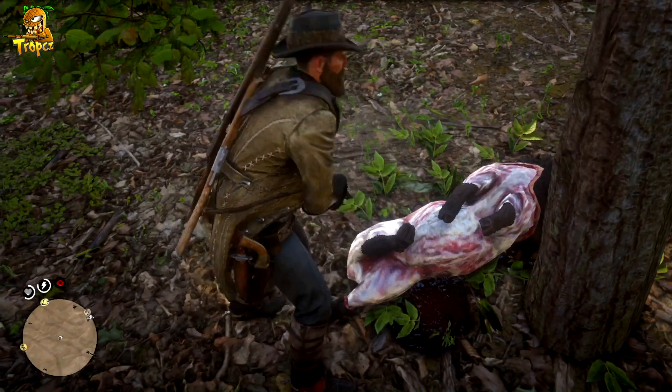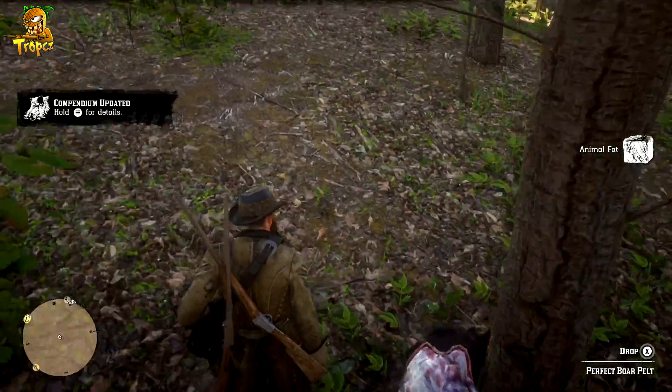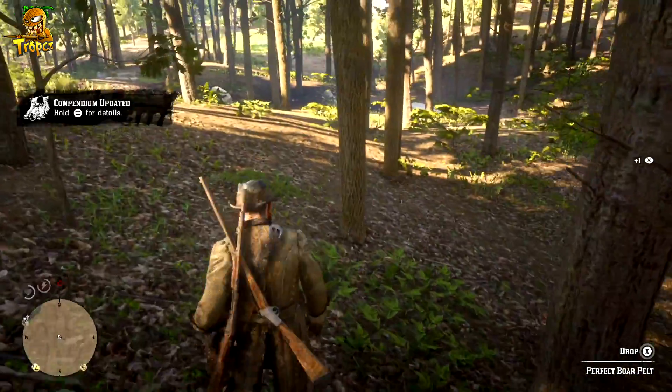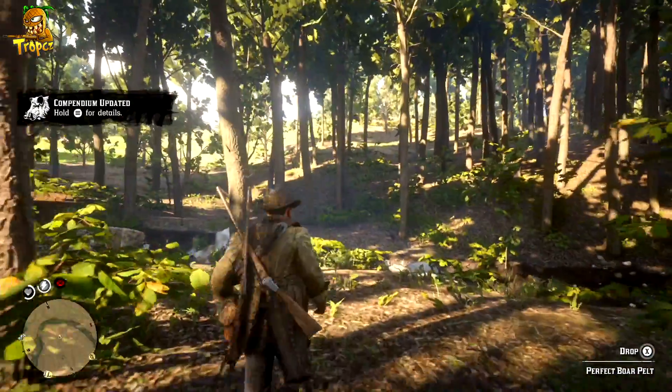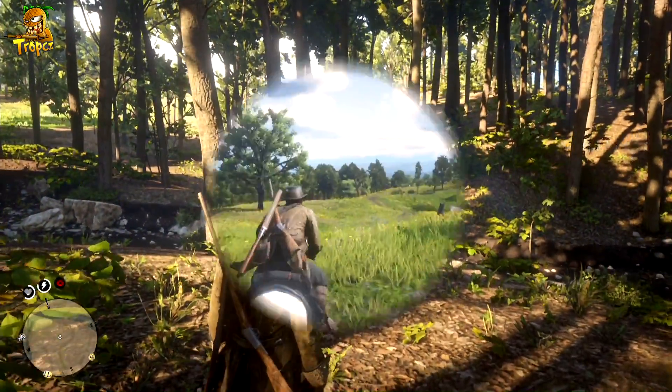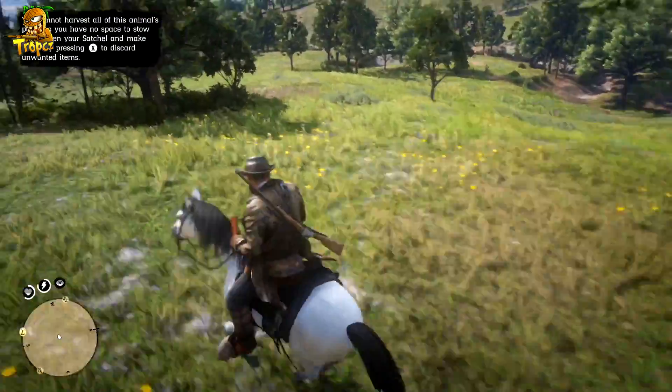From there, all you need to do is skin the animal, stow it back on your horse, go over to the trapper, sell the skin, and then you can buy the new clothing. And boom, you're pretty much done. This is fairly simple once you get a hold of it. I know it gets a little annoying trying to find a certain animal to get a perfect pelt, but it's kind of cool.